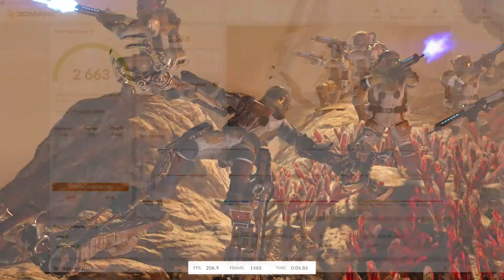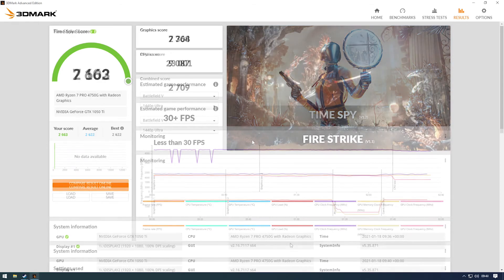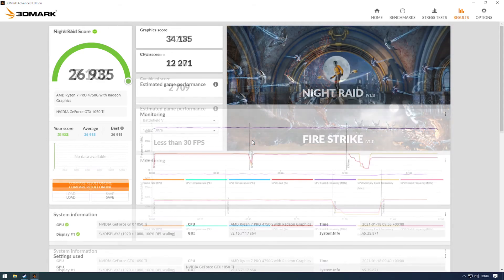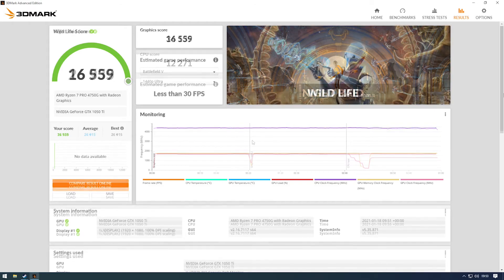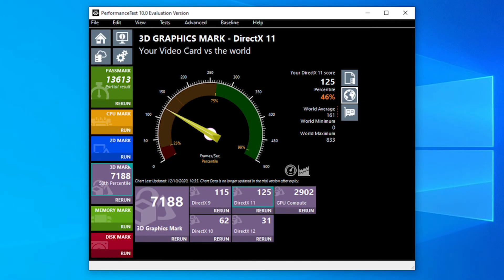In Time Spy we score 2,663. In Fire Strike we score 7,102. In Night Raid we score 26,935. In Wildlife we score 16,559. And finally in 3D Mark we score a respectable 7,188.